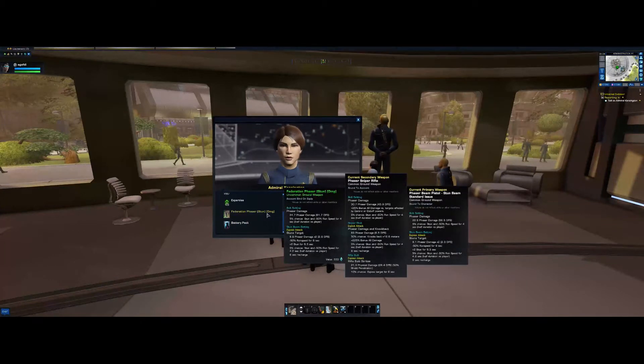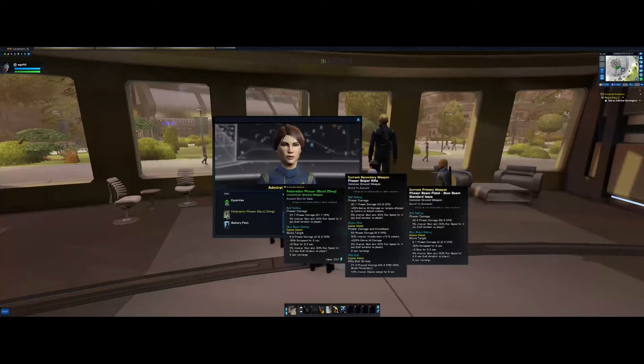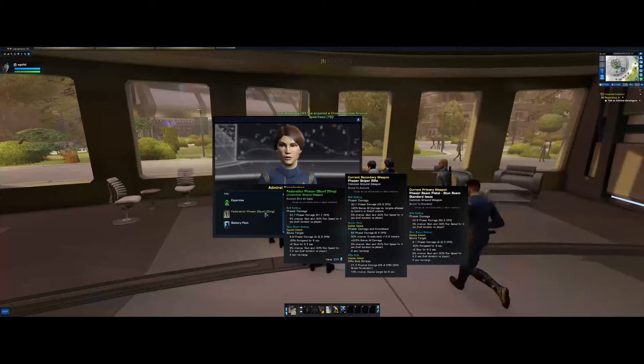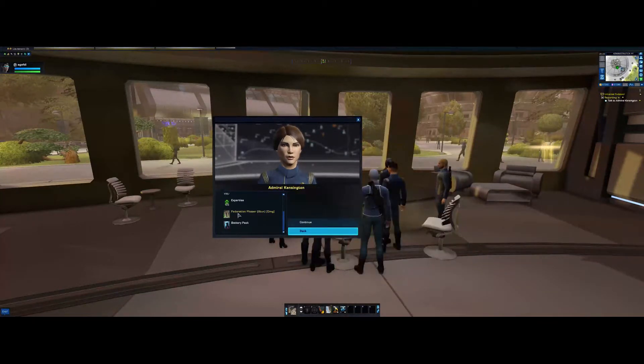Okay, so it's stun and damage there. Common items are white, uncommon are green. So as you go up in level, they change color — uncommon, rare, very rare, and so on. You'll get extra things on the ends, like a bit of extra stun or extra damage. As I get them, I'll show you what they are.